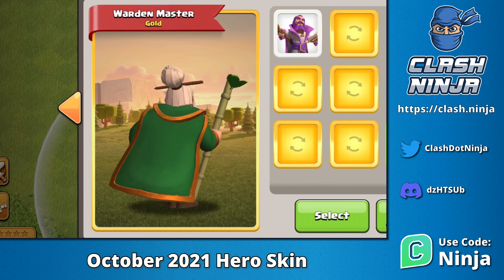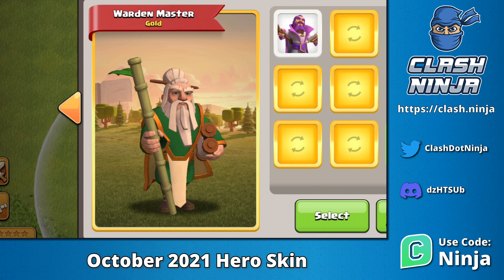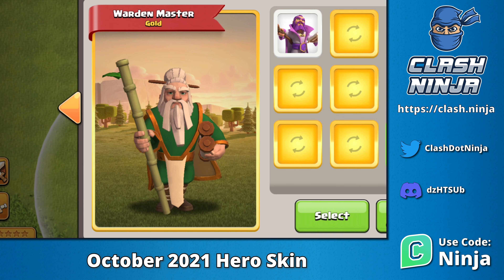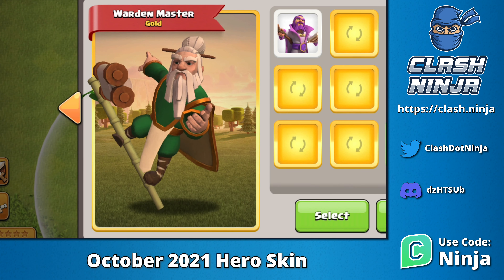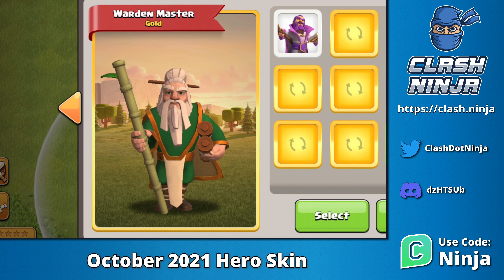This appears to be the first skin of a new set. Taking a look at him, instead of the usual staff, he has a bamboo one. He's got green robes on with gold trim and he looks very wise. He's also holding some scrolls.